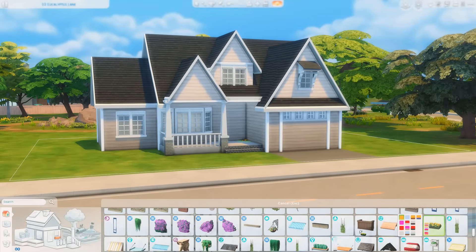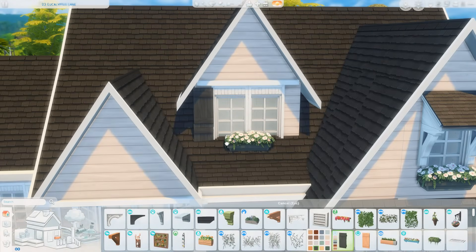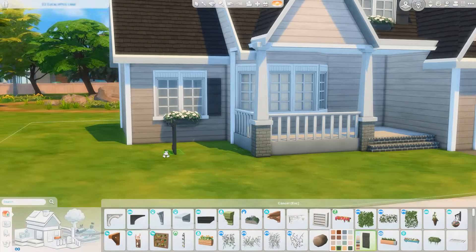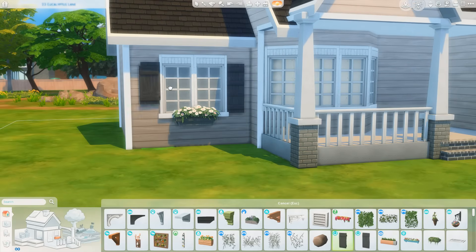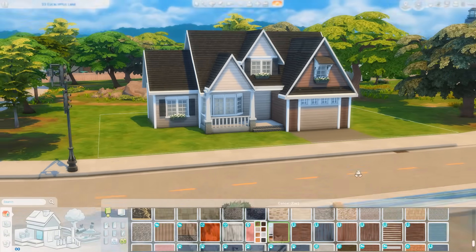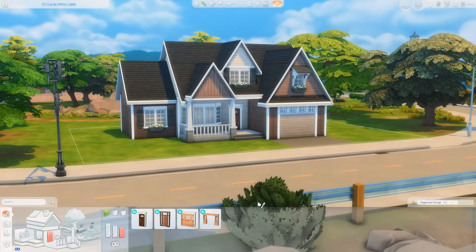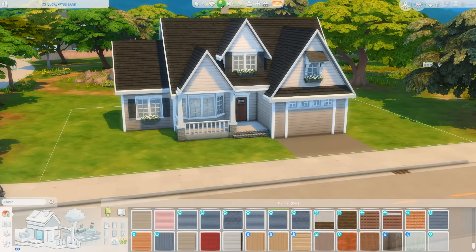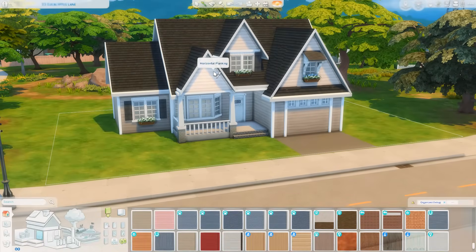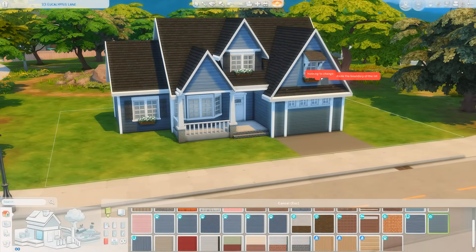Now I'm starting to paint the exterior and figuring out little decorations like awnings over windows and flower boxes. I changed the swatch a bunch of times — tried dark brown, green, blue, cream — and in the end I went with a nice brick on the outside as well as a green, which I think looks really nice. I tend to gravitate towards green on the exterior because my childhood home was green. I also got some really pretty shutters from the Horse Ranch expansion pack.